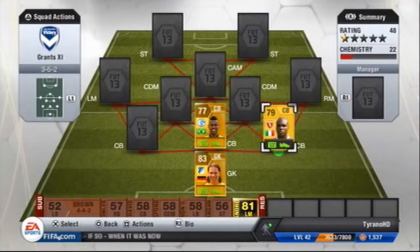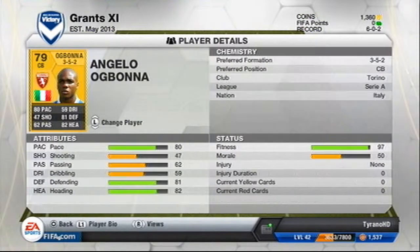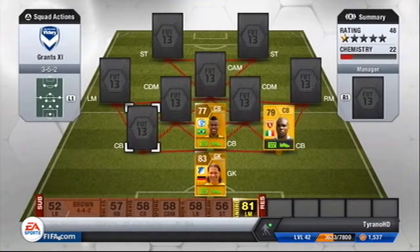Then we've got Angelo Obona, the Torino version, because his Juventus version is about 3-4k — that's a stupid price on a 3-5-2. He's 6'2, 80 pace, 81 defending, 82 heading. Quality player.